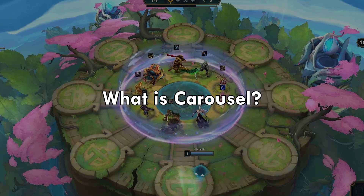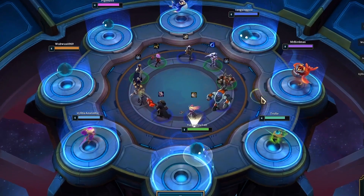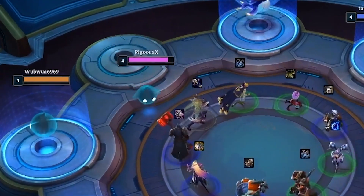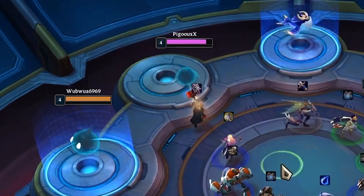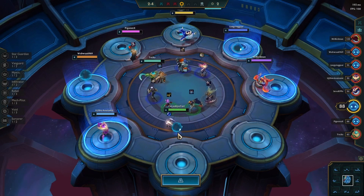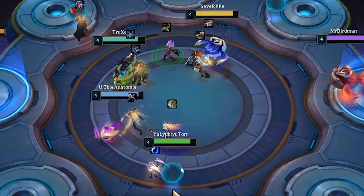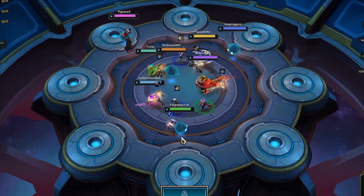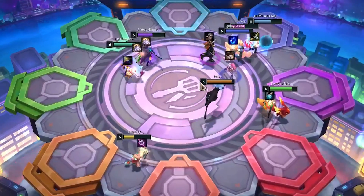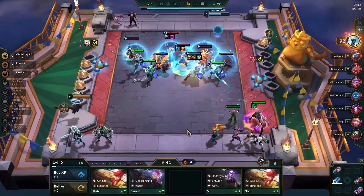What is Carousel? Many of you have heard about the infamous Carousel round in TFT, but you're still not sure how it works. The Carousel is a special round for champions that players can choose from at the beginning of each match, or after six continuous rounds. It's a key part of the game, as it allows players to build their team and set their strategy for the match. The Carousel consists of a rotating selection of champions that are randomly chosen from the pool of available champions. Players take turns choosing a champion from the Carousel, and once all the champions have been chosen, the Carousel disappears and the match begins. It's important to pay attention to the champions that are available on the Carousel, and consider which ones would fit well into your team composition and strategy.